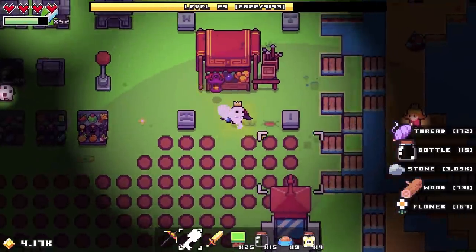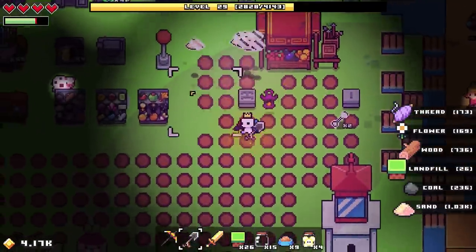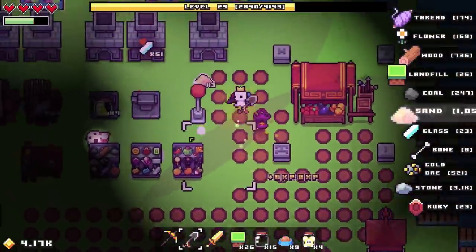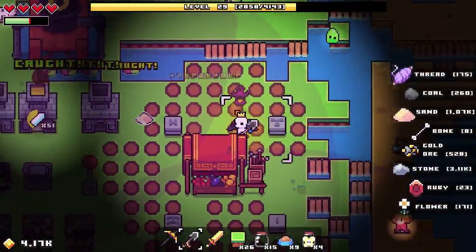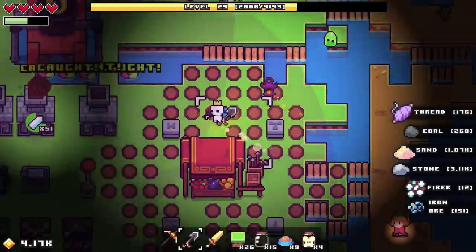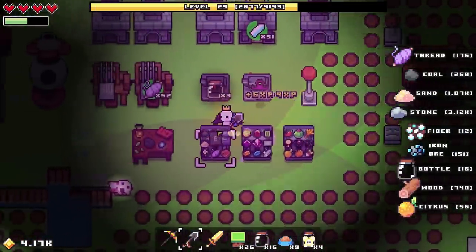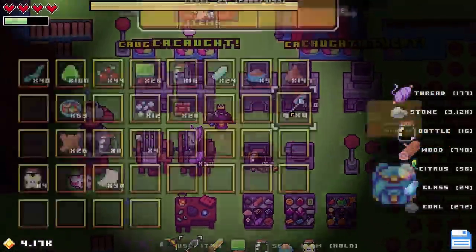Hello everyone and welcome back to Forager, where I've been busy doing very little work — letting the game do its own thing, gathering some materials. We haven't passed too much time off-camera, but I've got a lot of money because I sold a lot of things. So I was thinking, what better way to use that money than to buy stuff — namely, land.